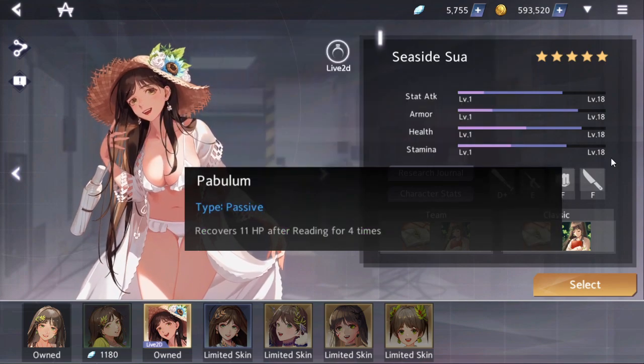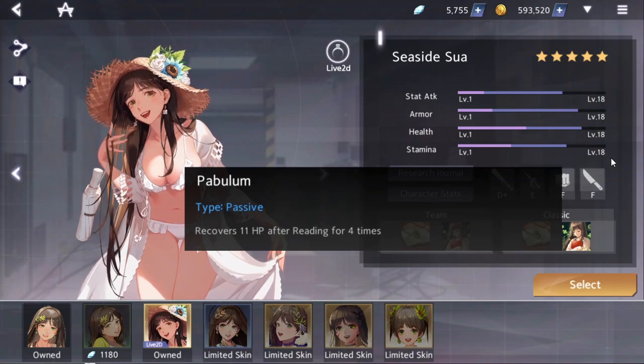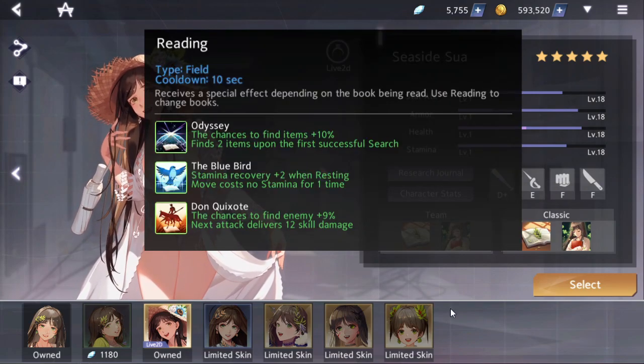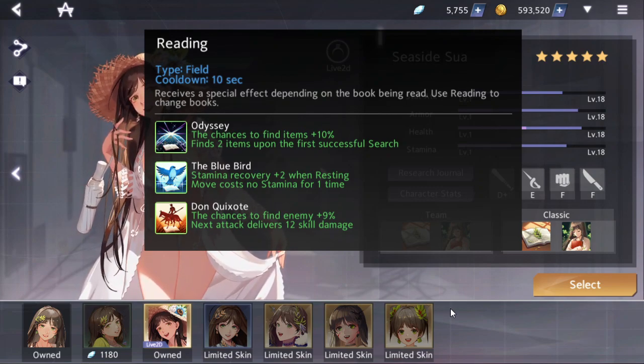Her passive is Pablum, and she recovers 11 HP after Reading 4 times, so this encourages her to be spamming the field skill as much as she possibly can. What's important to remember, other than spamming her field skill, is paying attention to Bluebird. If you're ever in a situation where you're out of stamina and you start resting, you want to make sure that you're on Bluebird before you do so.